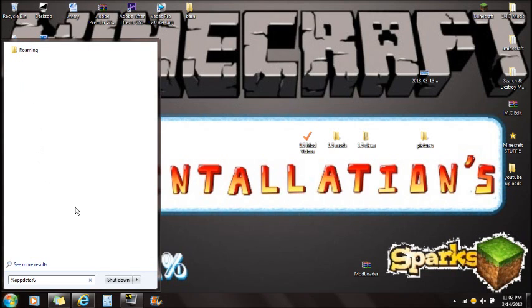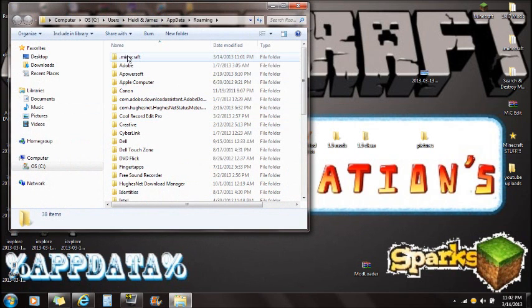Now for Windows 8 users, you're going to have to click Run, or type Run, and then go to %appdata% and you're going to find this Roaming folder. I'm using Windows 7, so it's just as easy as typing that in. Click on the Roaming folder and you're going to see the .minecraft folder at the very top.